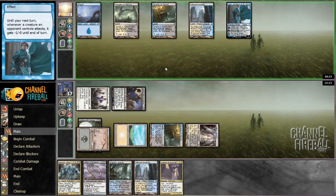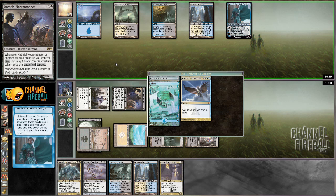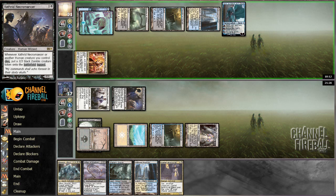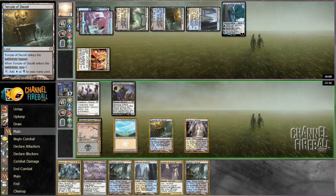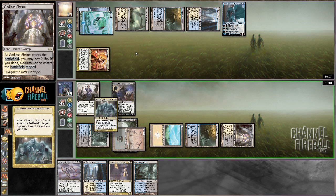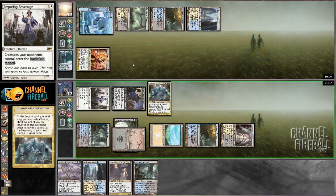Pretty mean to Wrath Blood Baron at this point, that would be annoying — it does come into play tapped, which is a positive. Minusing Jace — it's going to be Revelation or nothing. One could take land or Elixir I suppose. Playing a Blood Baron — it comes into play tapped, I get to eat Jace. Wouldn't mind a Far and Away here but I think I'd rather play Obzadot just so I can get a giant clock on the board. Let's attack Jace and attack my opponent.